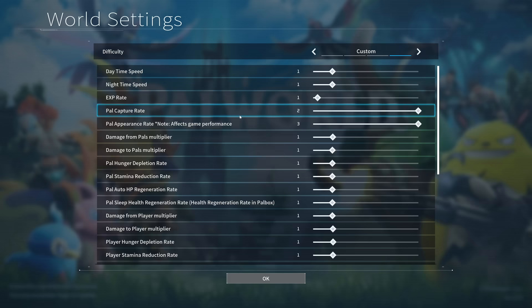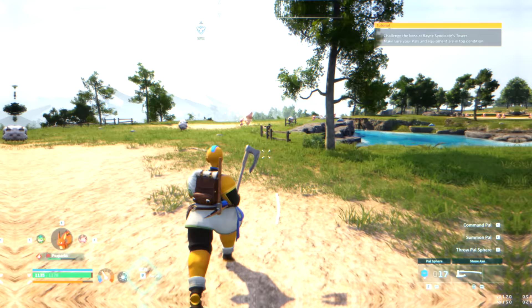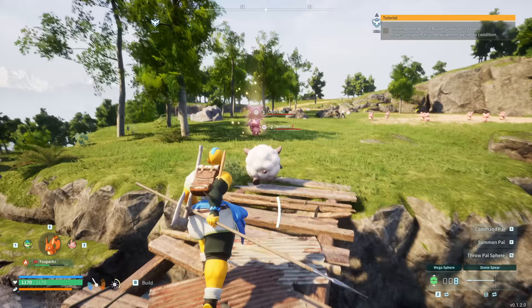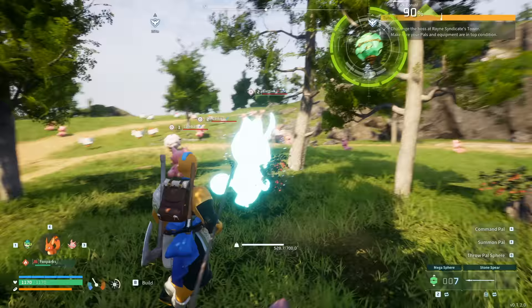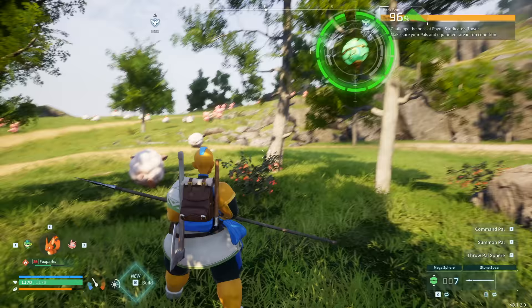Another setting you can tweak - although be careful as it affects game performance - is the Pal Appearance Rate. By default it's set to 1, but if you set it to 3 it will triple the amount of spawns in your game and makes the game feel more alive. I do want to add a caveat: just because you have the pal appearance rate at 3 doesn't mean it's going to spawn 3 times as many luckies or shinies - it doesn't increase your odds, but it does increase overall spawns which could potentially increase likelihood.